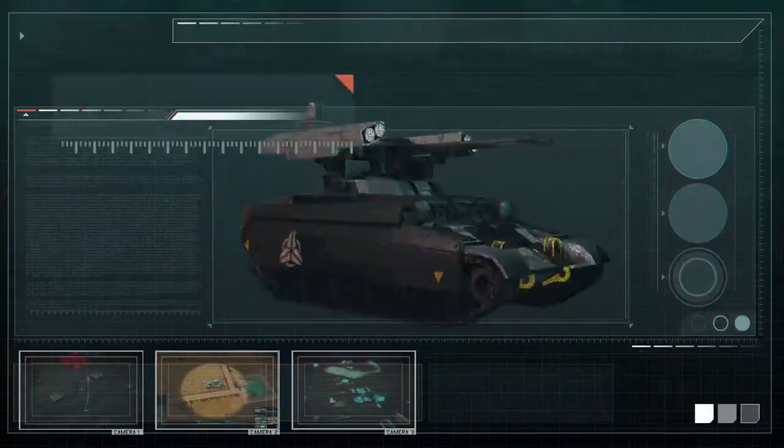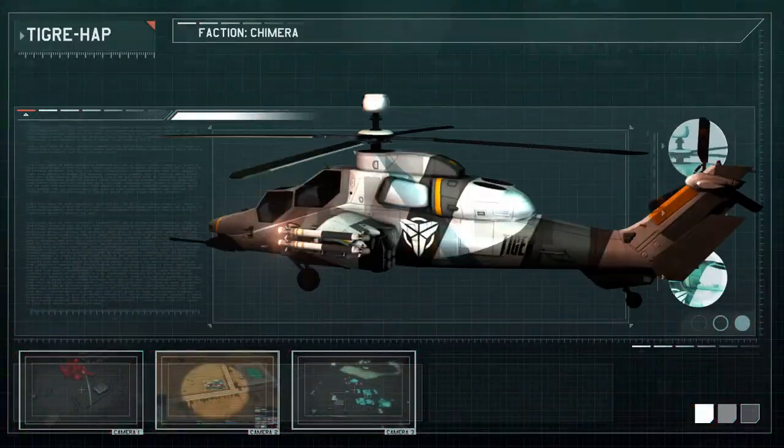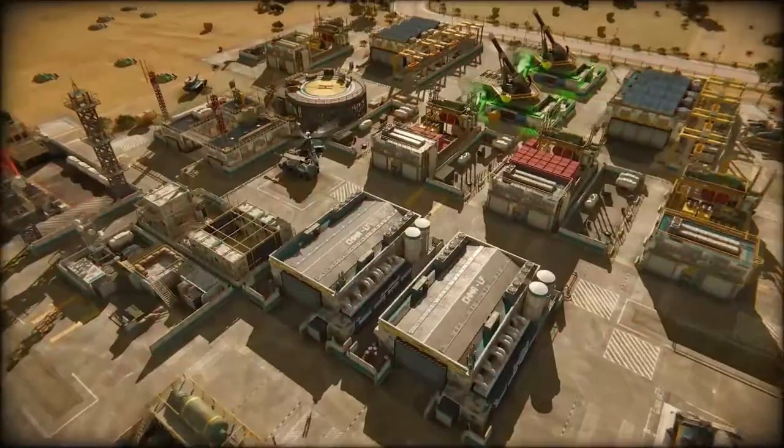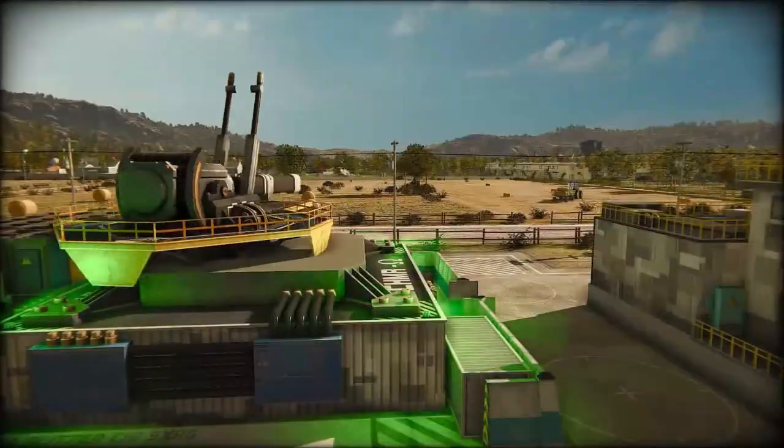Following the sword or shield pathways, a Chimera commander will select which branch to follow before eventually expanding into both — eventually gaining access to the Omega Blitzer, an HQ weapon capable of inflicting devastating bombardment anywhere on the map.